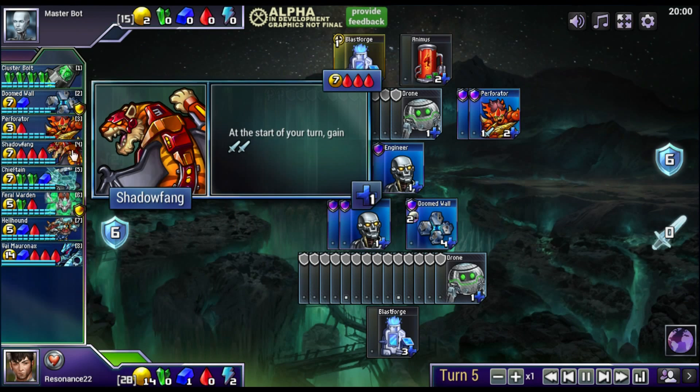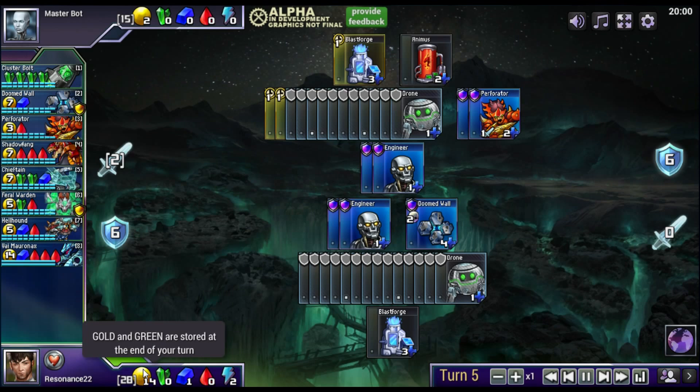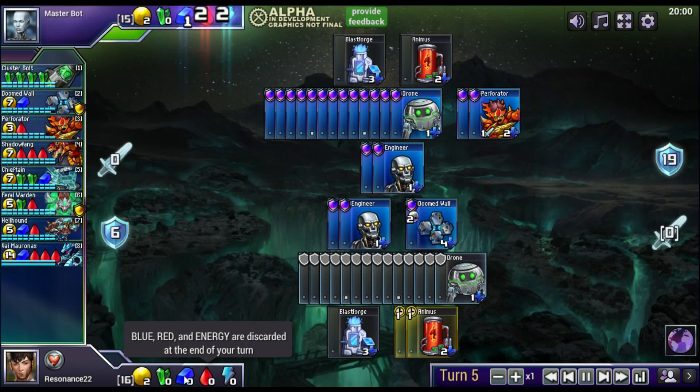One important thing to note is that any unspent gold and green resources are stored at the end of your turn and can be used at any later turn, whereas any unspent blue, red, and energy resources are lost at the end of your turn.